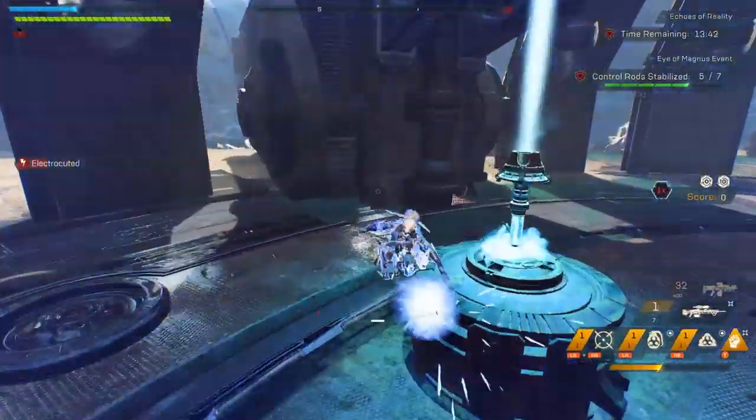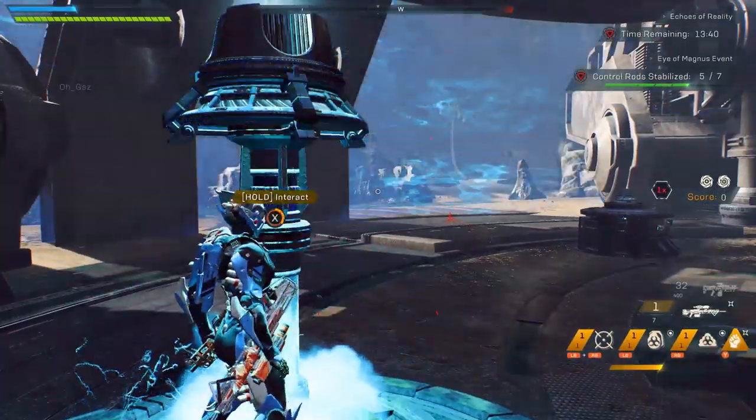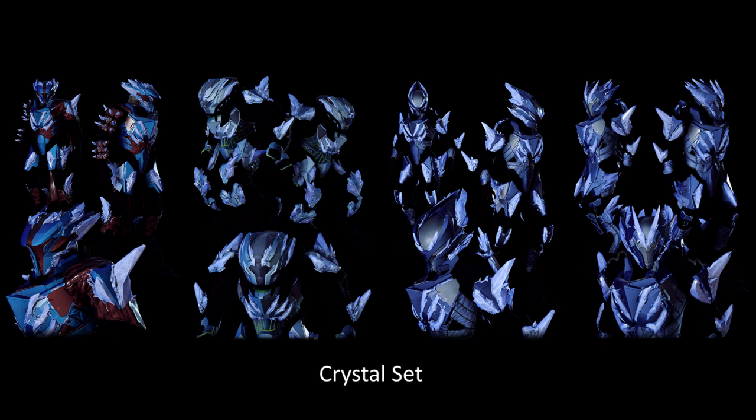The biggest drop from this latest data mine of the PTS is the coming armor set titled The Crystal Set. Looking like some white walkers crossing the North, I sense they'll be a welcome addition to the other nine or so armor sets that we've seen per Javelin already.